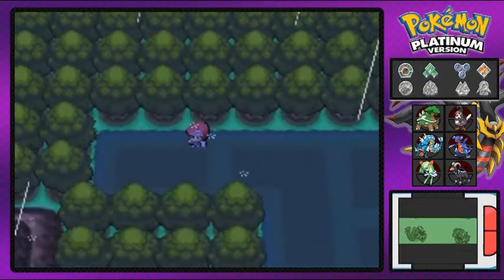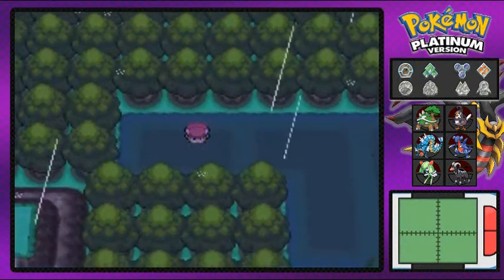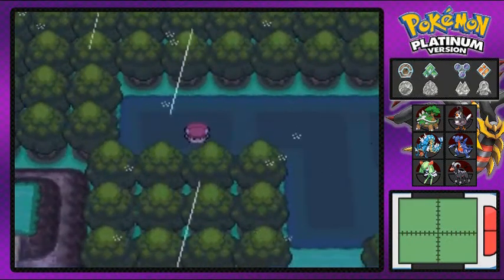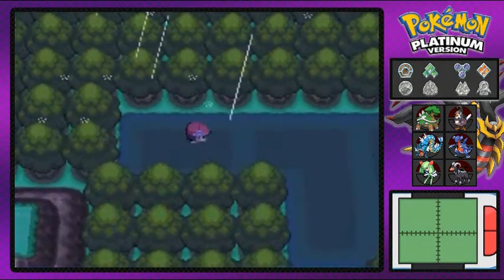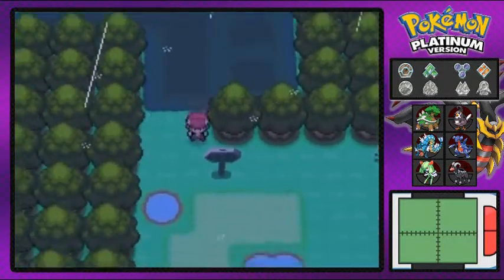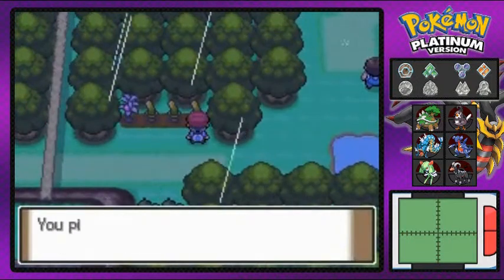There are two hidden items right here, so let's see if we can find something. There's something faint right here... nope, nothing. I'll get back to that a little bit later. Moving on forward, we're at Route 212.